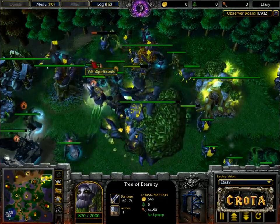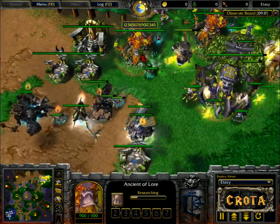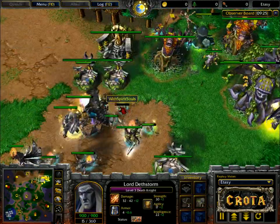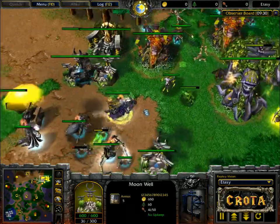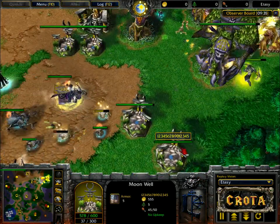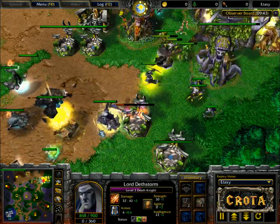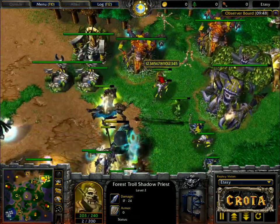Let's continue this attack. Fighting inside a Night Elf base, it feels like the buildings themselves are literally fighting against you, as we see the Ancients of Lore and Tree of Eternities joining in on the fight. There is no Ancient of War in this front location. The Moon Wells are going to get slowly picked apart — there is not much Moon Well juice in those Moon Wells to begin with. This is forcing an engagement that Sonic does not want. There is a Mana Burn on the Death Knight.